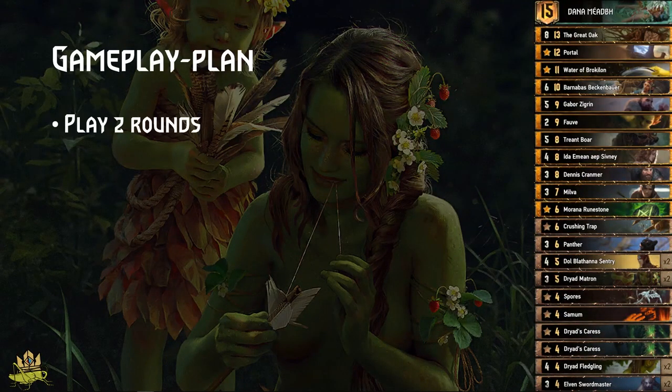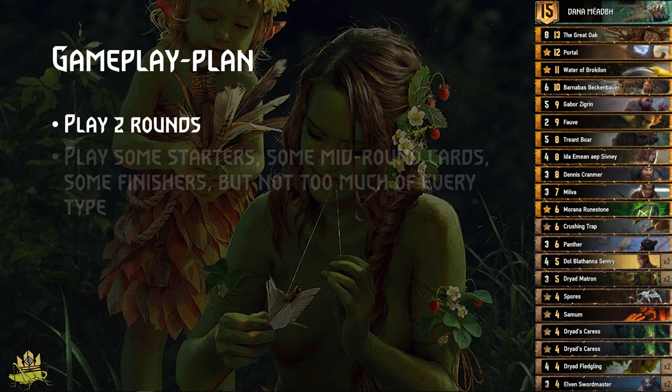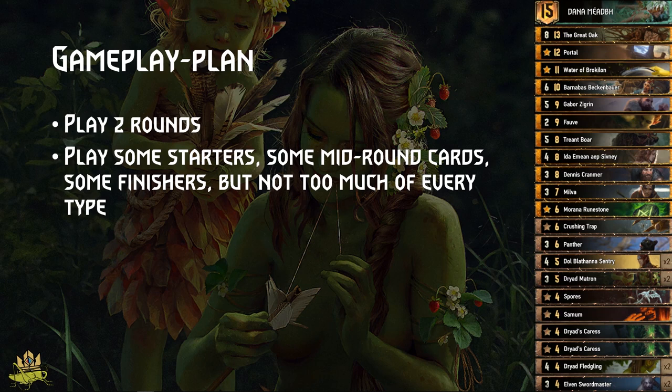The gameplay plan: play two long rounds to get the most engine value. Play starters, mid-round cards, and finishers, but not too many of any one type. The biggest lose condition is if the enemy bleeds you in round 2. Even if you're ahead, if they bleed you off your engines and you go into a top-deck scenario in round 3, you have no cards that put out a lot of points in one turn. Barnabas alone probably isn't enough to win against big threats. So try to win round 1 for sure, then pass round 2 to get into a long round 3.